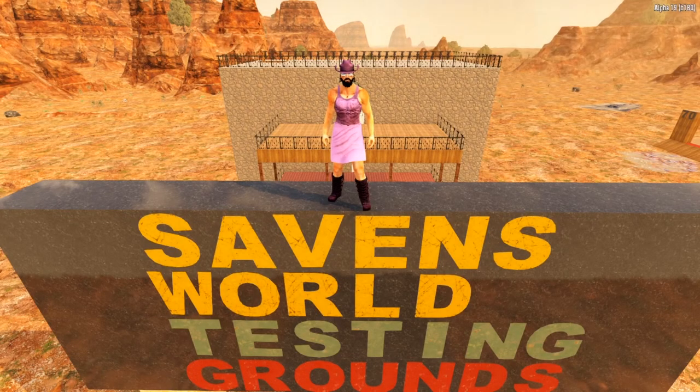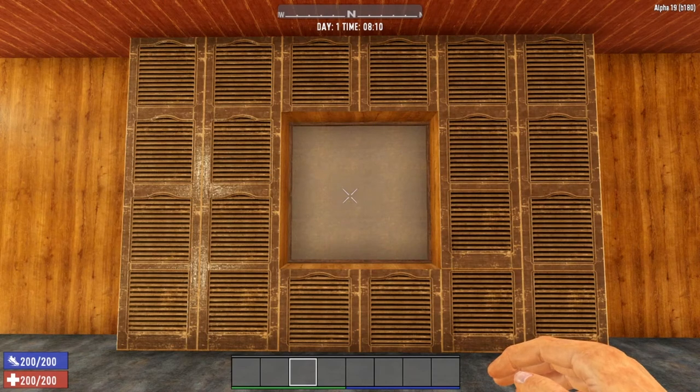Today we are discussing all things clothing, and we've got a lot of info to cover and no time to waste, so let's head inside and get to it. Seven Days to Die is a survival game, and one of the survival aspects you must contend with is the elements. Mother Nature is brutal and can take her toll on your character. To combat Mother Nature, Seven Days to Die has implemented a clothing system. Each piece of clothing will give you a boost to your cold or heat resistance, giving you the protection you need to stave off Mother Nature.